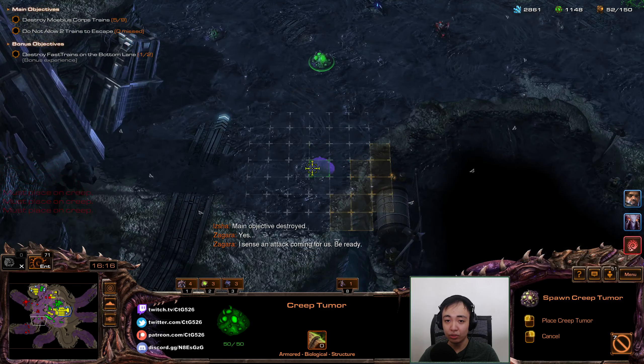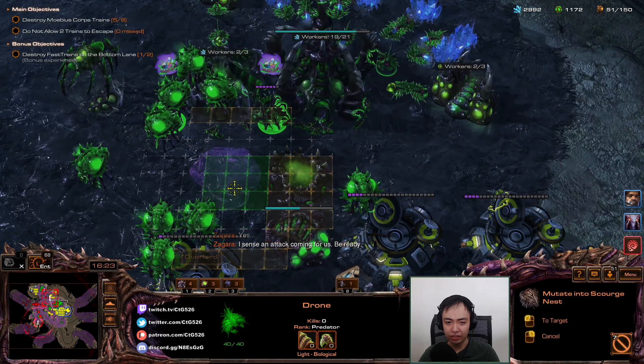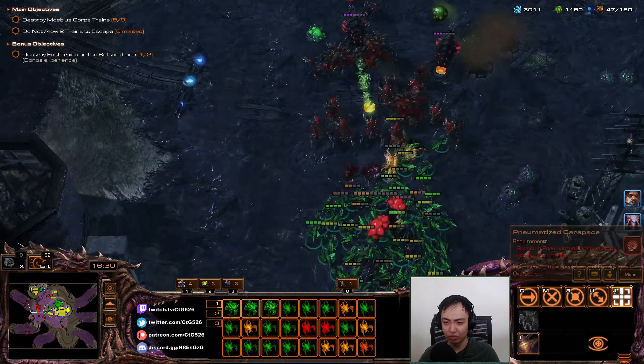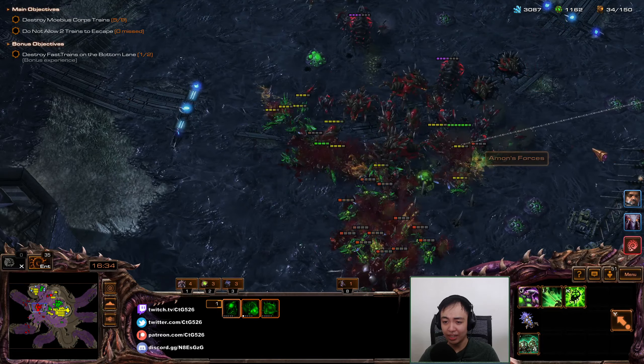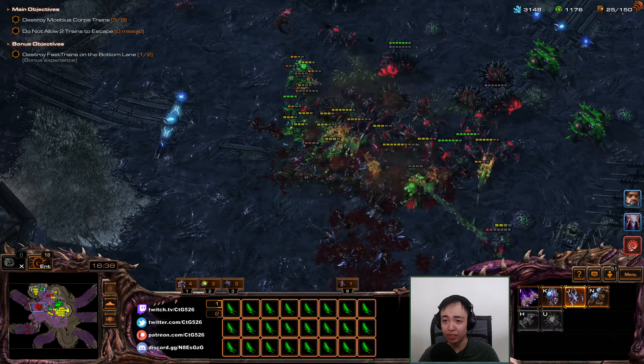Put down a creep tumor here and here. Maybe I should put down a Scourge Nest just to get some Scourge. That's a Fungal — I like how they can actually dodge a few of those. Let's get another Hatchery over here. What are you doing, Zergling? Those Lurkers are super effective — this Lurker probably has hundreds of kills already.